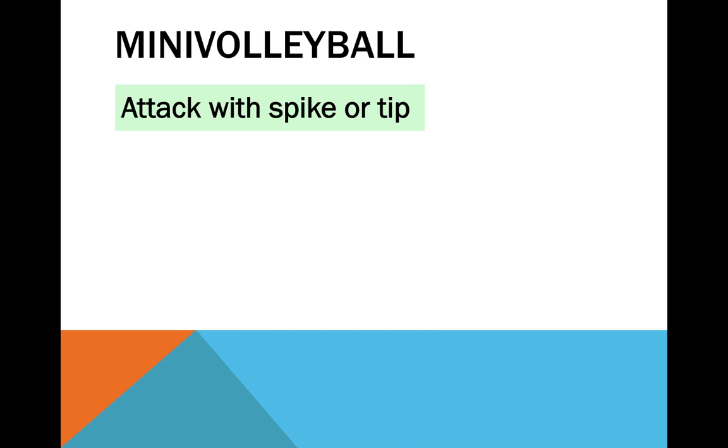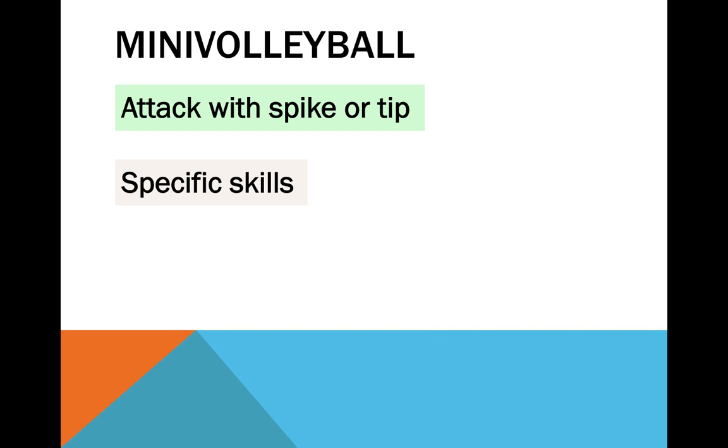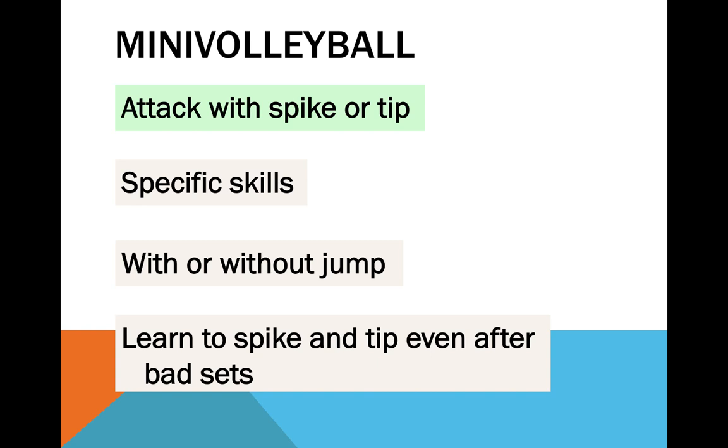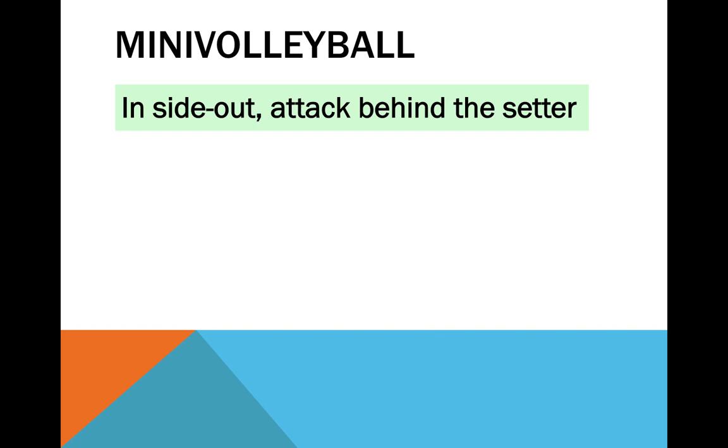This rule can be used in isolation or in combination with the previous one. The idea is to make the player comfortable with finalisation using only one hand, developing the specific dexterity which is so important for volleyball. Many kids prefer to play it safe using the overhead pass, but we should really stimulate them to assume higher risks, developing the spike, the tip, and using them every time. This rule is especially important during the 2v2 but can also be used in the 3v3 and 4v4 games. Take the player away from his comfort zone and make him use backset instead of frontset.